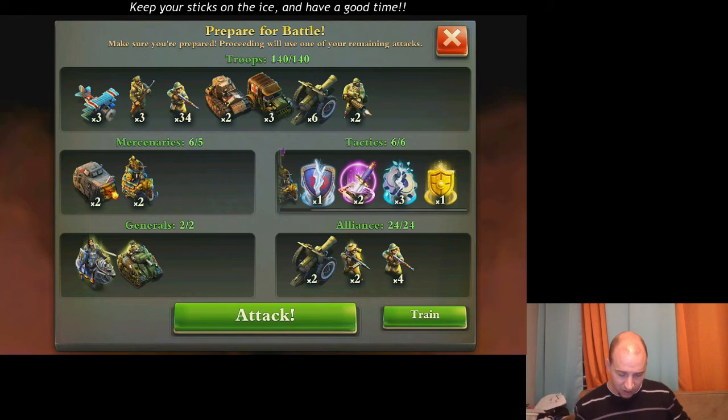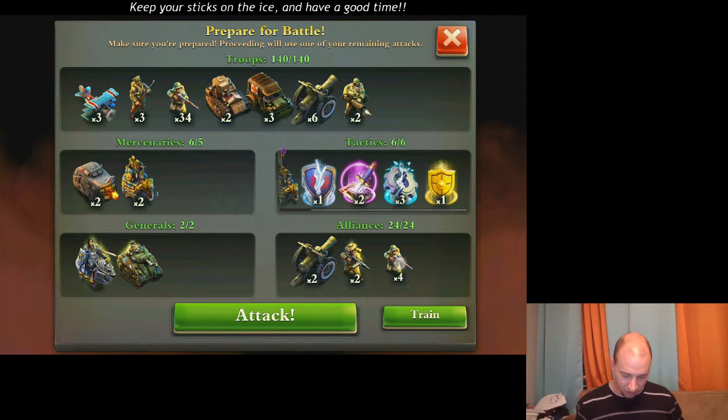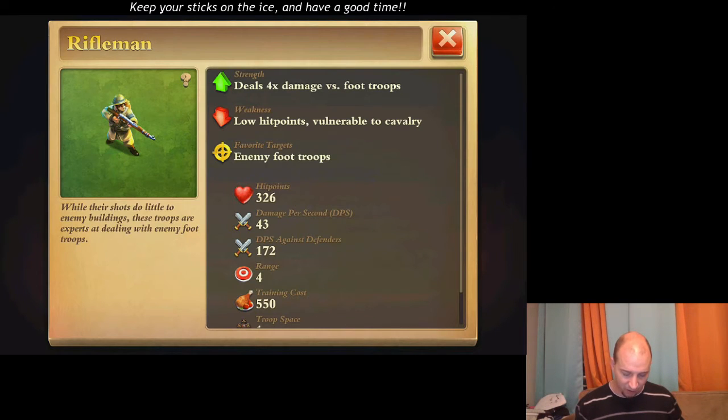I've got my blitzkrieg, a couple of betrayals, 3 sabotage, 1 protect. Generals: I am going with Joan and MacArthur. Alliance troops: I've got a few more howitzers and some shooters. Those guys are sneaky too — they've got berets. King's Royal Rifleman, the other one with 5, and then some generic riflemen.